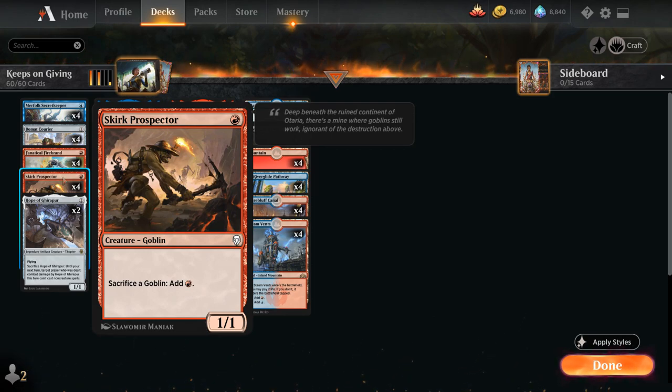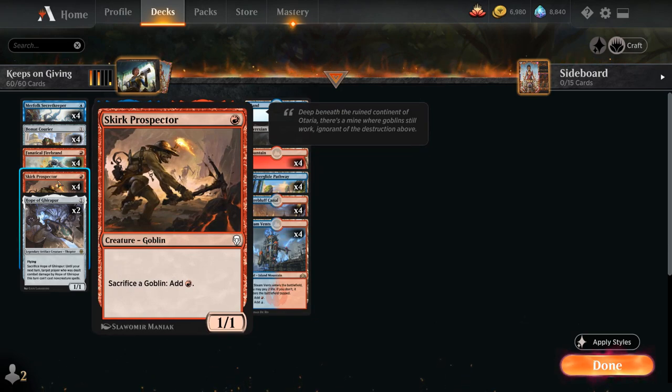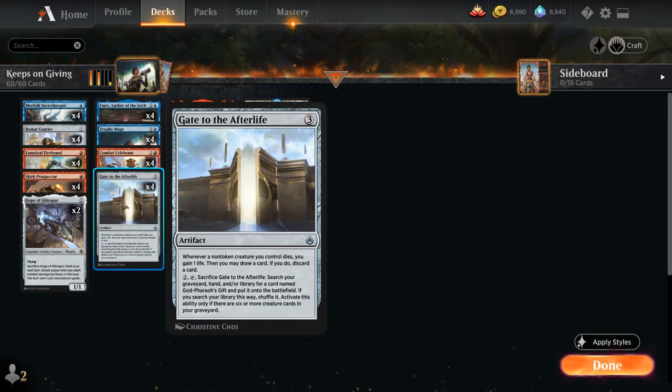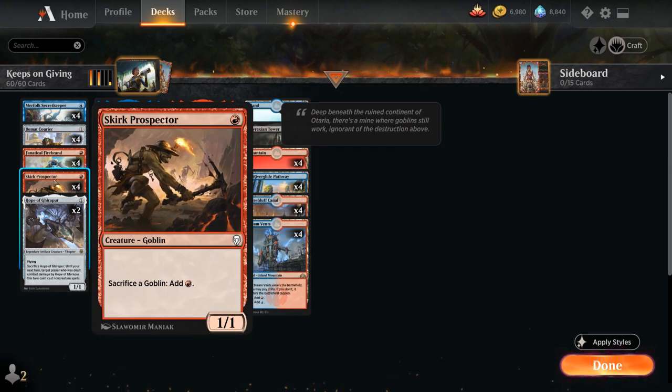Skirk Prospector is a reason we can potentially combo off on turn 3, because we can sacrifice any goblin to add red mana. Imagine on turn 2 we have a Firebrand and Prospector in play — turn 3 we play Gate to the Afterlife, sacrifice Firebrand to Prospector to add red, trigger Gate to draw and discard (maybe discarding a Combat Celebrant), and still have that floating mana. We can repeat this with additional Firebrands or Prospectors until we run out of goblins, then sacrifice Prospector itself, and if we have 6+ creatures in the graveyard, sacrifice Gate to find Godfair's Gift — potentially winning on the spot.